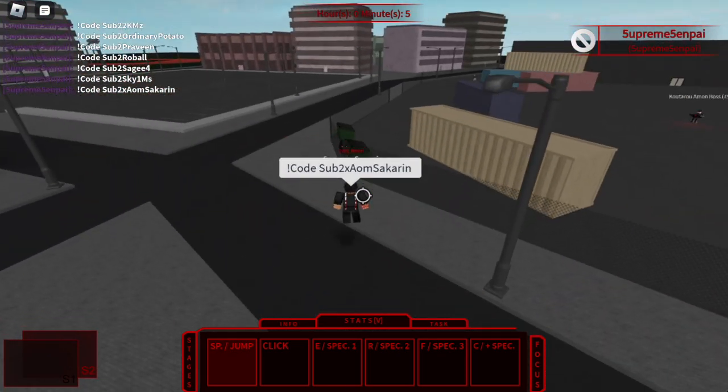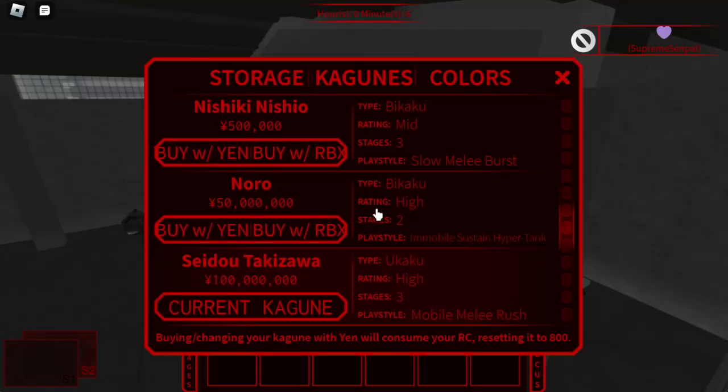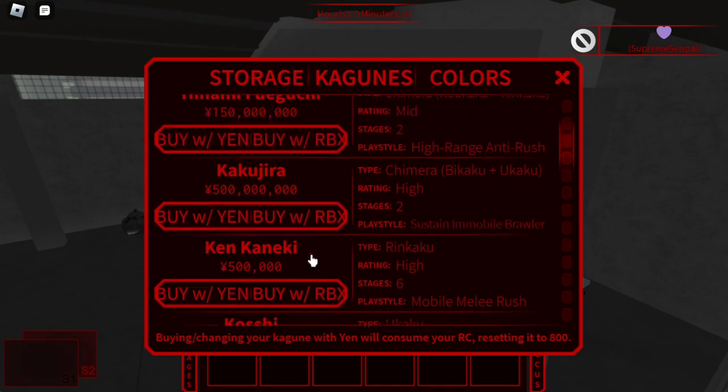So if you're on CCG, you should be able to buy Demon Yamada. And if you're on Ghoul, you should be able to buy something like a beginner one — maybe Ken Kaneki.